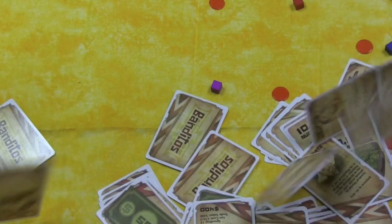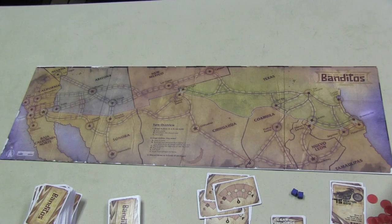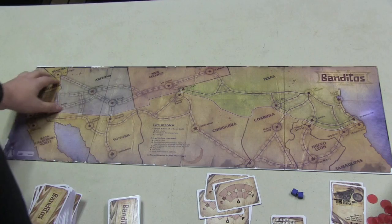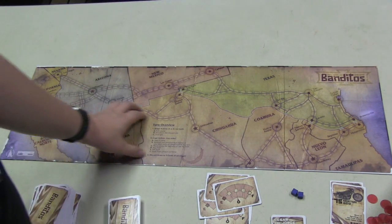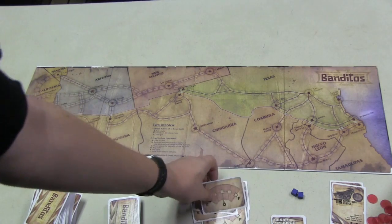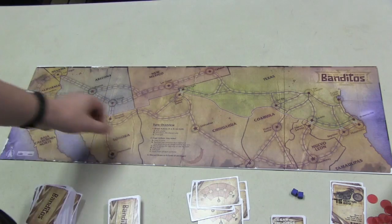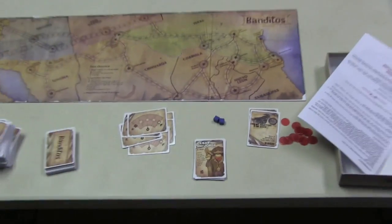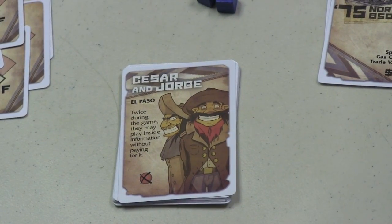Let's look at the game. This is a map showing the bottom half — the southwestern United States — and the top of Mexico. It's kind of curved, which is a little odd but not a big deal. Each person takes a gas gauge and uses one of their cubes to show if it's full or empty. Each player also takes a character with a special ability.